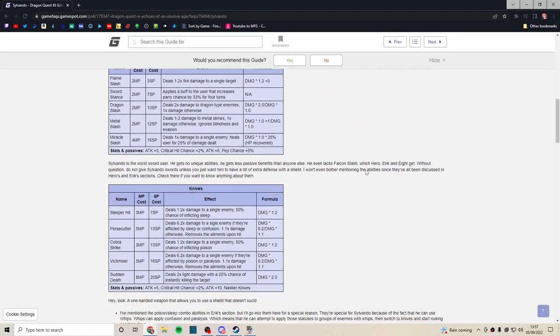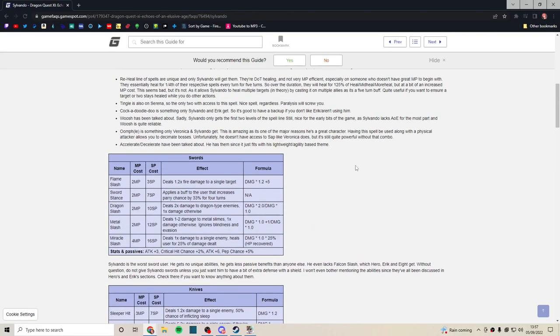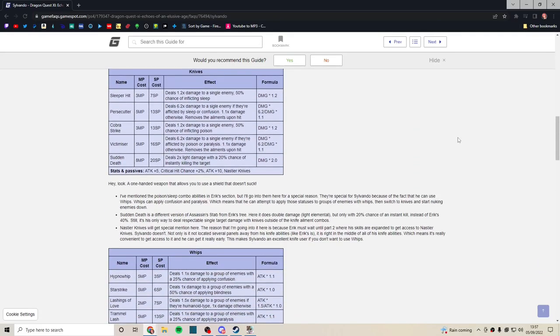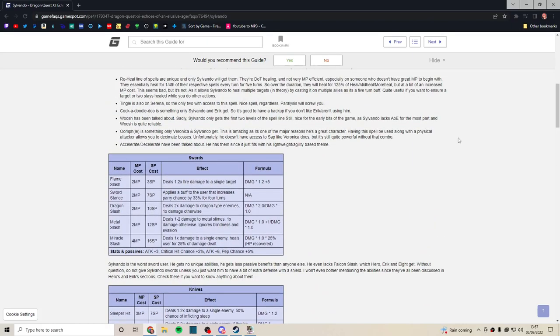Now the main meat: his weapon choices. He can choose between swords, knives, and whips, and they kind of screwed Sylvando over here. When judging characters, damage potential is a big factor. We have so many characters that deal great damage, and Sylvando can't really hold a candle to them damage-wise in a lot of aspects.